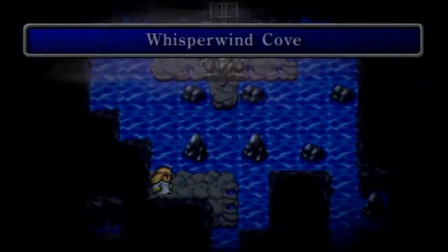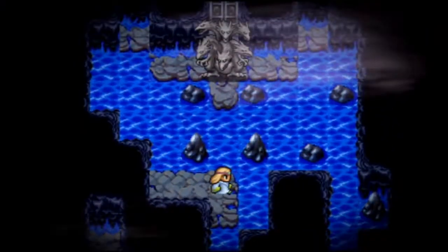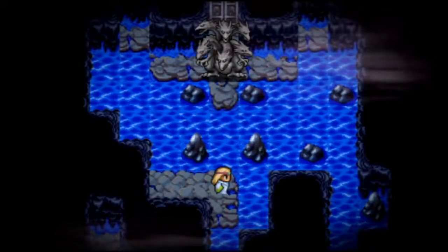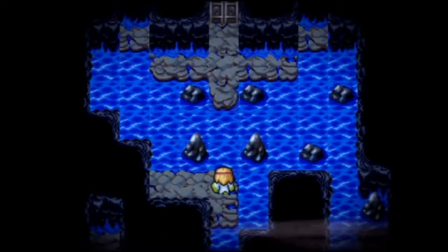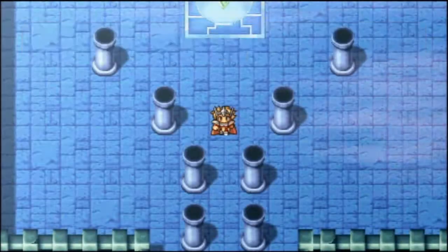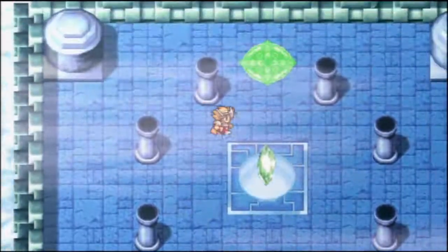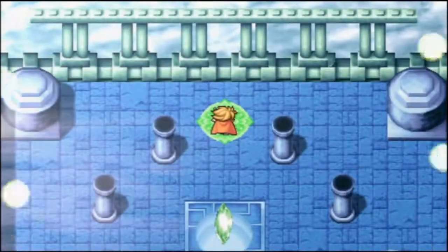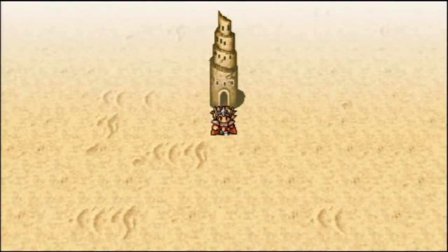For defeating Tiamat, we're going to unlock the Whisperwind Cove, which I've actually heard is 50 floors long — which is ridiculous, but I guess that's just the way they wanted to do it. Maybe that was in recognition for the fact that the game is completely easy up to this point, and all the required stuff is like a joke. So they made the bonus dungeons kind of challenging and long to make up for it, perhaps.